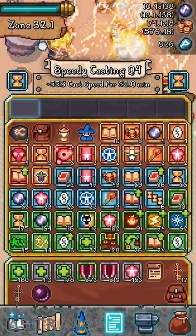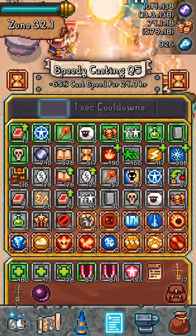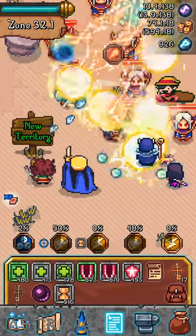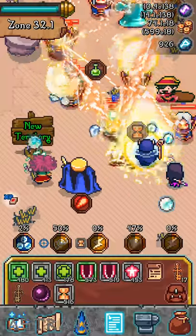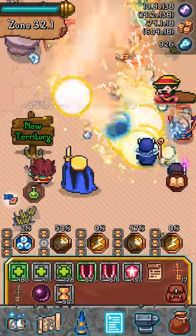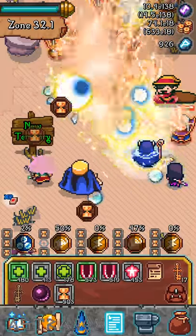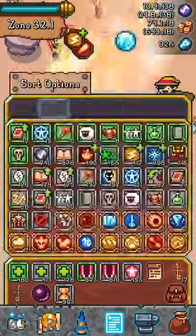A quality four stable rune gives 55% cast speed, and a quality five gives 65%. When you use one, it gets applied to a random spell between slot one and five. This is the maximum you can have — you can't have more than this. My second spell already has a target cursor on it, which is a 50% damage increase.